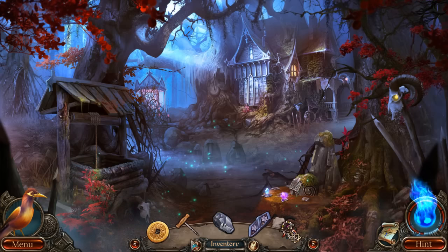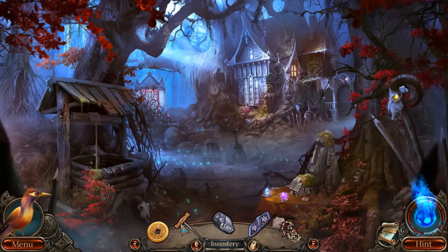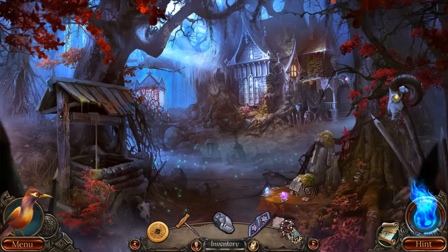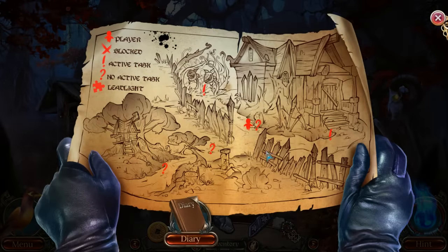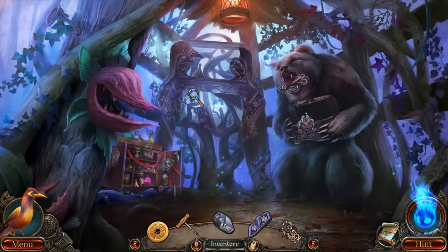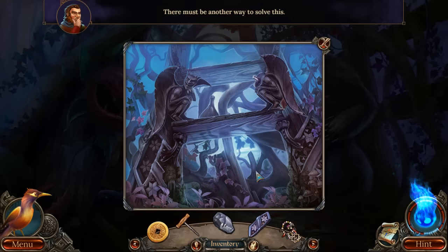Let's get into this - we have a whole bunch of stuff here. We've got our lucky coin, which we've had forever; a corkscrew, coal, a decoration plate, and the lovely witch sign, which we got off our squirrel buddy. Now let's have a look at our map. Looks like we go this way, and I'm not sure what that is going to be - eyes on the bear? Clay for the head? No.